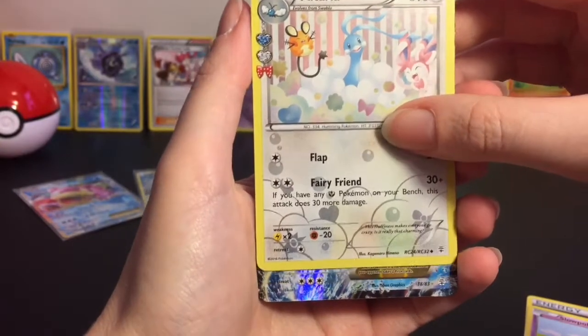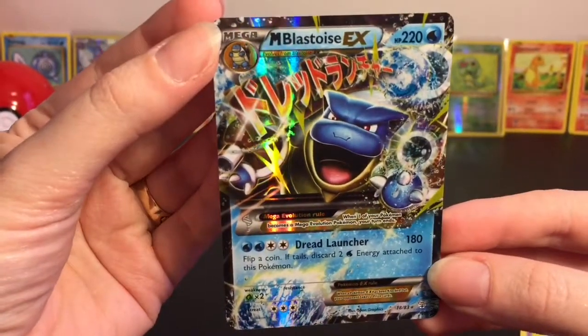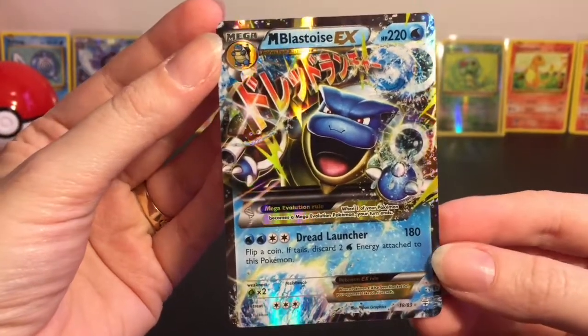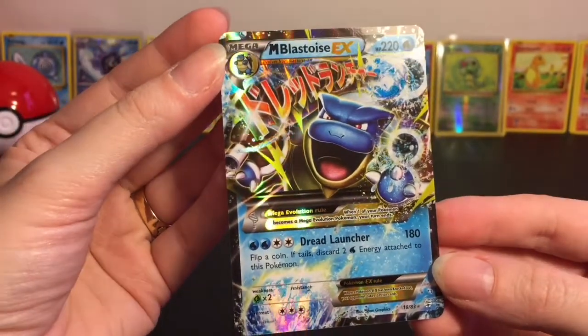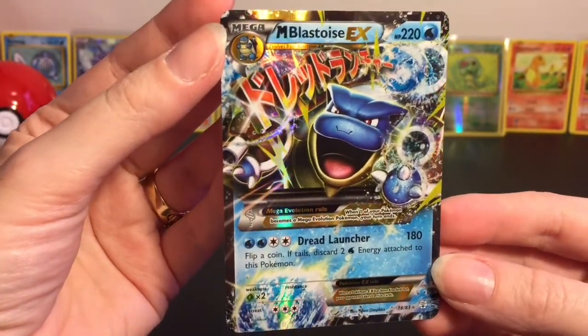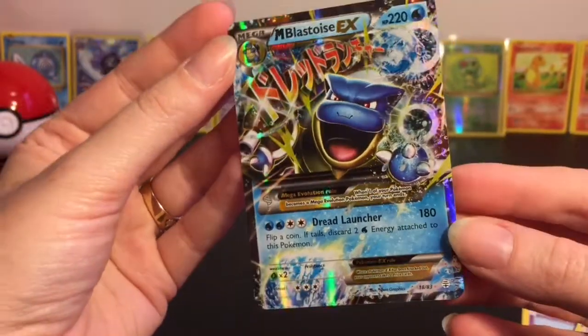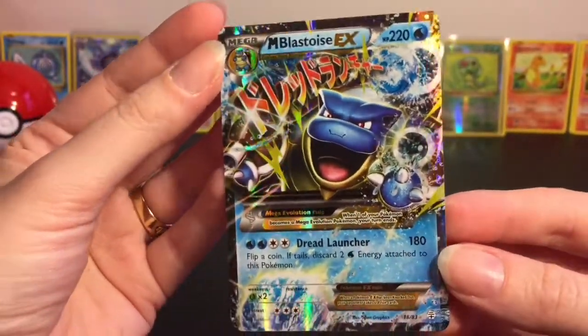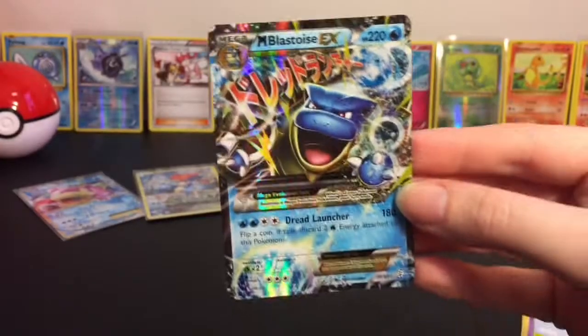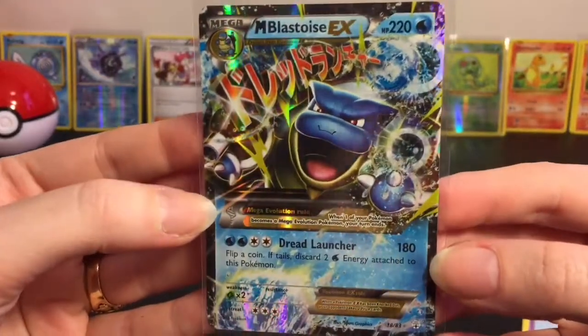Our last card is something shiny - oh my goodness, we have a Mega Blastoise EX! That, my friends, is quite sweet. That is awesome - I love just the water detailing and the foil going on. Sweet! These Pikachu packs have been good to me - my older video of the Mythical Collection, the Pikachu pack was awesome as well.